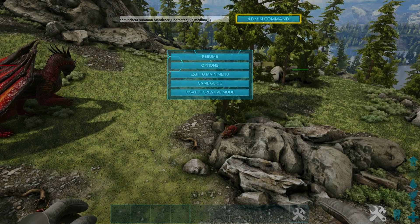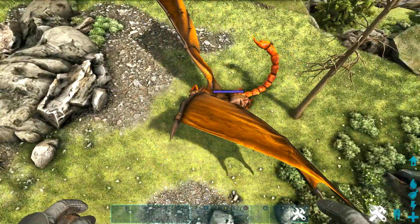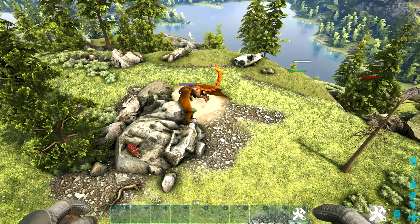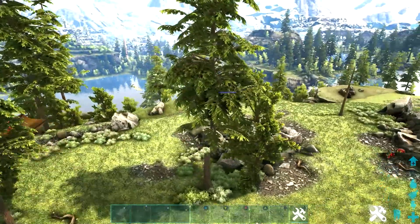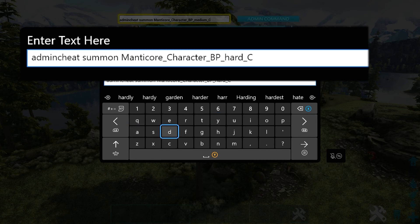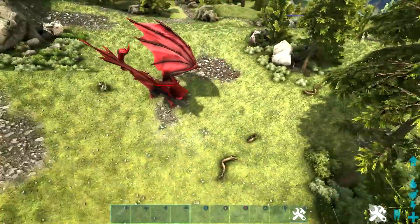We spawn it in and there you have it — the blue health bar confirms it is the beta version. It's going to do the same thing and start wandering off in one direction. Moving on to the alpha — back into the code once more, change 'medium' to 'hard'. Your code now reads: admin cheat [space] summon [space] Manticore_Character_BP_Hard_C. We spawn this bad boy in, looking red with its red health bar, and now it's going to do its own thing.